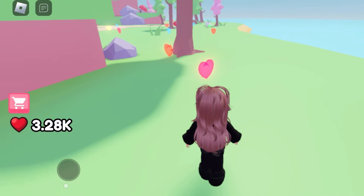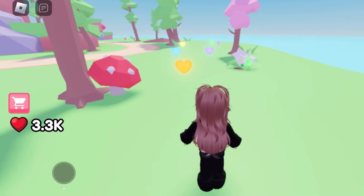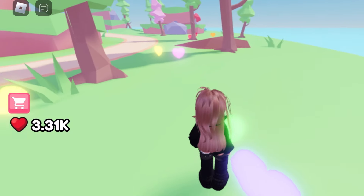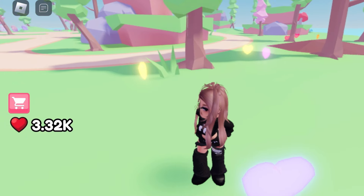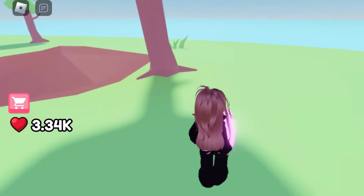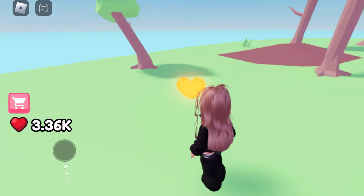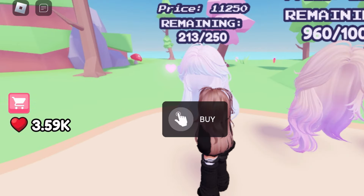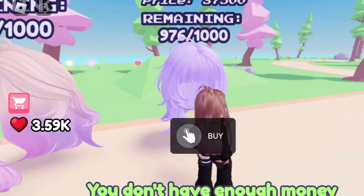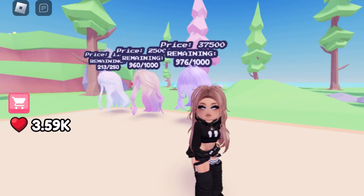There are two free ones — there's a blonde one and then one with bangs and one without. I need to try to get the one with bangs. I'll show you how I achieved getting the one without bangs, since that's the first one I went for. The purple fluffy bangs one is what I need to work towards — I need 37,500 hearts and it does take a while.